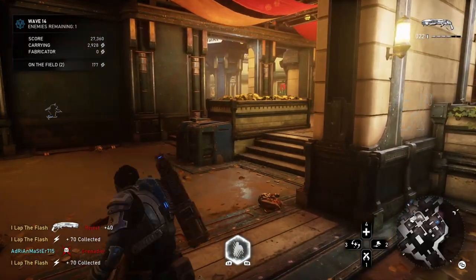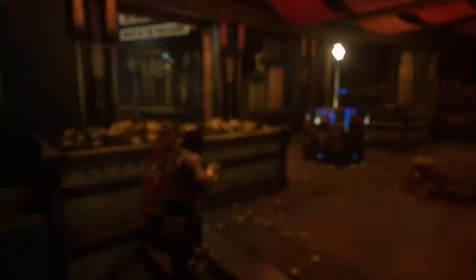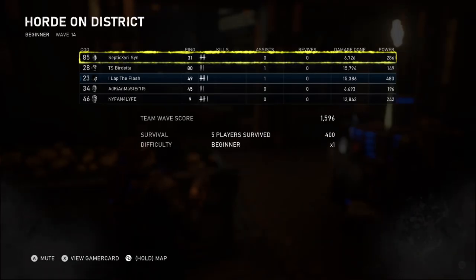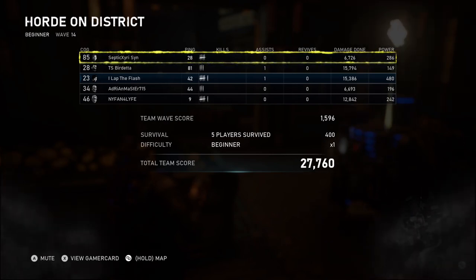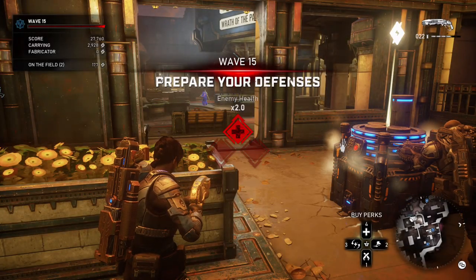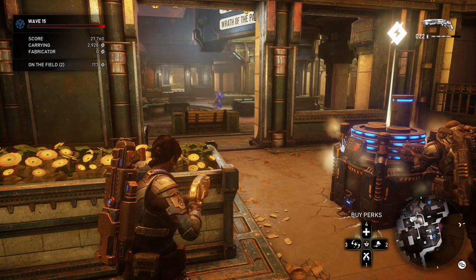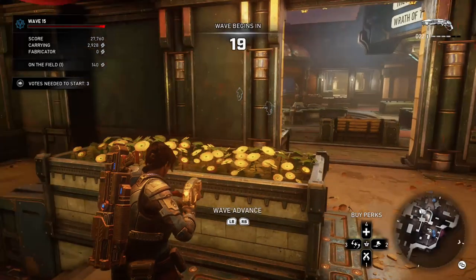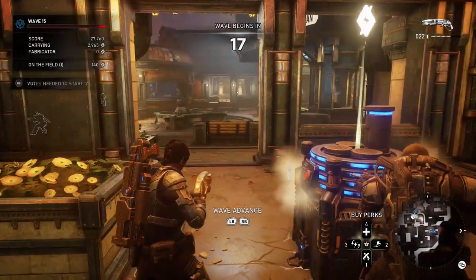You can use the gun butt on scions, but obviously you can't execute them. The only enemies you can pick up and execute with this move after the stun are enemies that you can normally meat shield grab. You can't do it on robots because you can't meat shield them. It works on the standard drones, hunters, all that. Everything else, it's just a gun butt when you want to put in a little bit more before jumping or something.